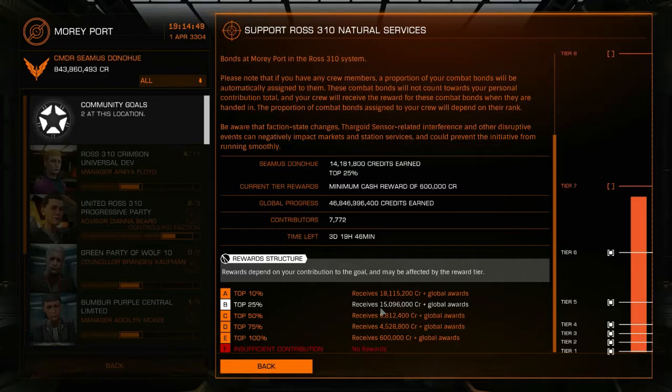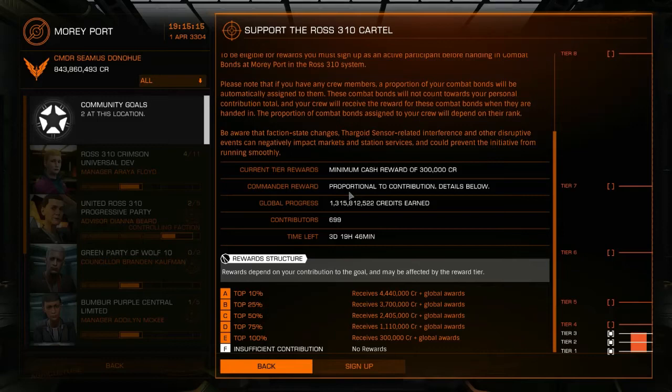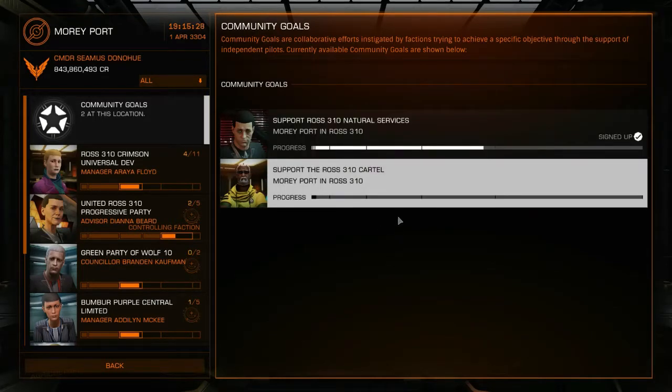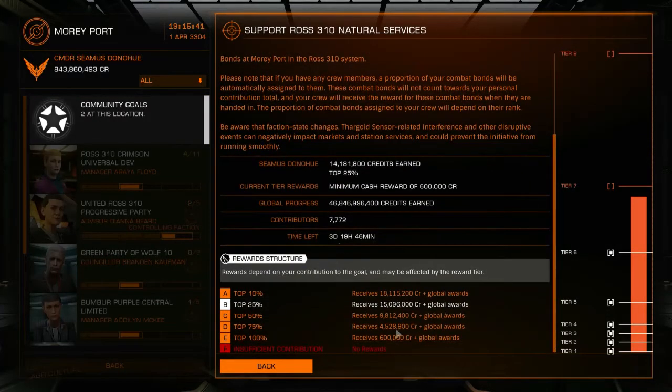When a community goal either times out on the next Thursday or hits tier eight, the community goal is over and you cannot participate further. If you were participating, you'll receive an extra bonus based on what tier the community goal reached. Right now it's tier six as I'm recording this, but I expect it to hit tier eight before Thursday. I'm in the top 25% of contributors, so I've contributed more in combat bonds than 75% of all other players who signed up for this community goal. When two community goals are opposed like this, only one community goal is going to get those rewards — players who signed up for the Cartel are not going to get any bonuses whatsoever, because the Cartel is probably going to lose that war.